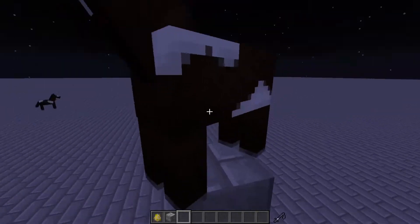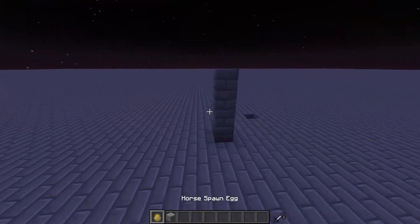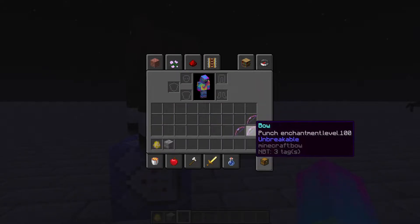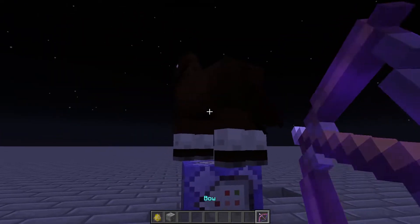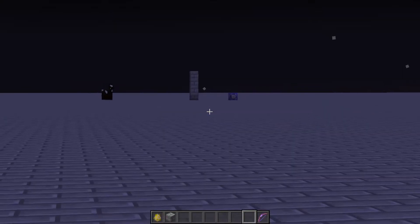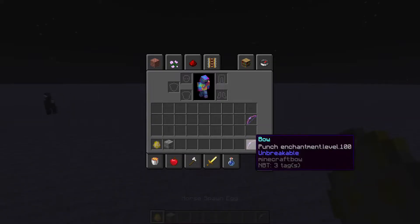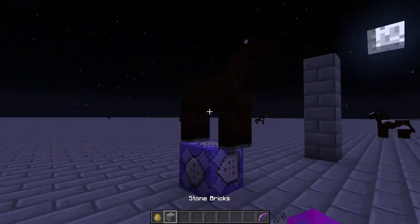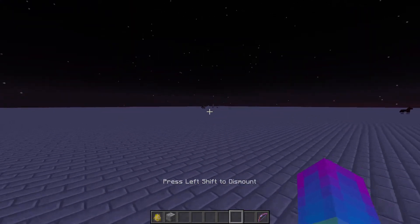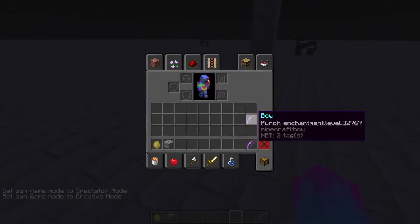One thing to do is punch it off here and you go flying and then slide it. Another fun thing I figured out — that one's far enough away — I'm gonna do punch 10. I went like super far. Flying back, I can test out the second bow. Level 100. I'm just gonna go super fast.